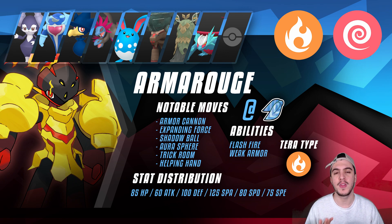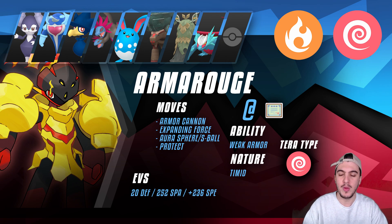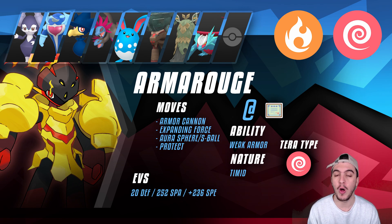Now let's talk movesets. The first is a Weakness Policy doubles set. We have enough Speed EVs to outspeed a Modest Goldurm — Golurk sees a lot of popularity and can go for Shadow Ball, which is scary if you're staying as a Psychic type, which I recommend as your Tera type here. With Weakness Policy and Weak Armor boost, and potential Tailwind, you'll outspeed a Modest Golurk. The moves are Armor Cannon, Expanding Force (basically mandatory), Protect for scouting and avoiding double targeting, and then either Aura Sphere or Shadow Ball depending on whether you're more worried about Hydreigon or opposing Armor Rouge.